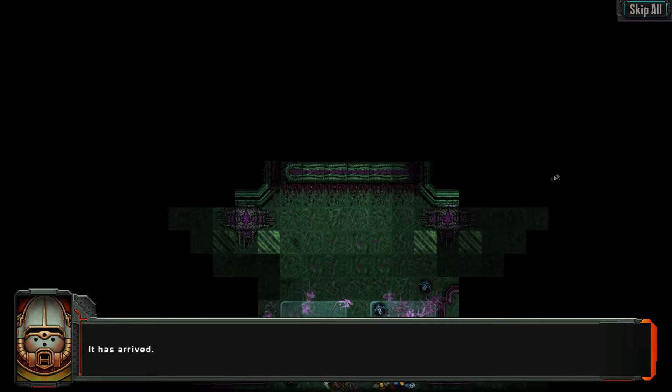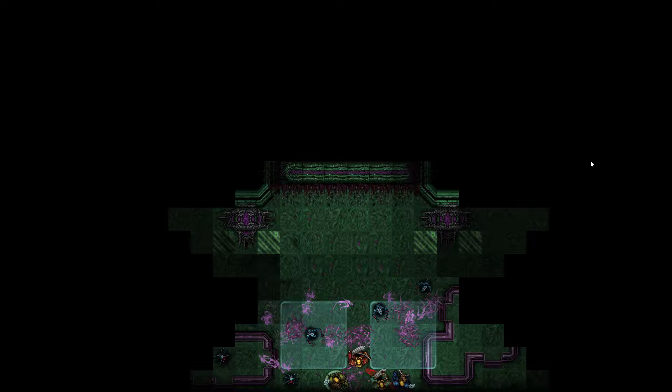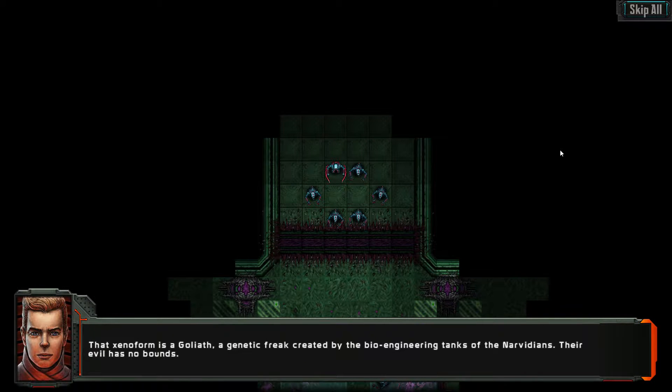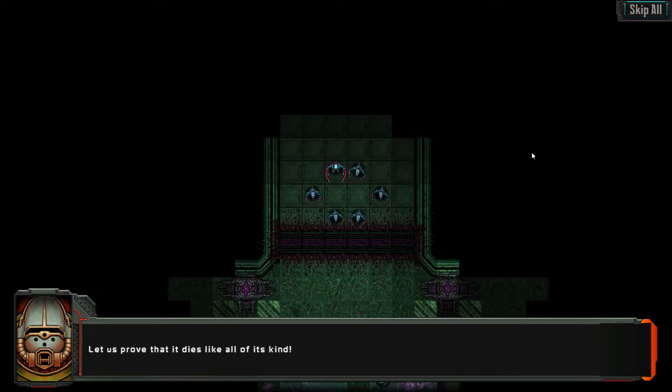It has arrived. On my word, Templars — focus on the leader. The hunters are all turning. By the sacred — what is that thing? It stands like a human, but as tall as a leviathan. It is like a mockery of our kind. What evil has created this monstrosity? Rally, Templars — that xeniform is a Goliath, a genetic freak created by the bioengineering tanks of the Narvidians. Their evil has no bounds. Let us prove that it dies like all of its kind. To battle, knights.